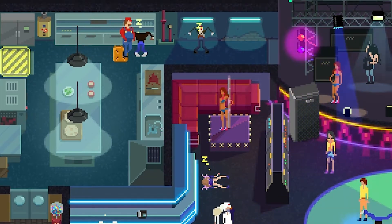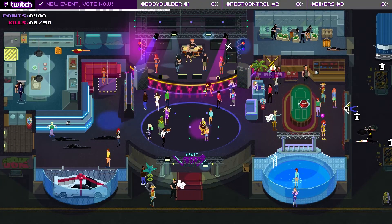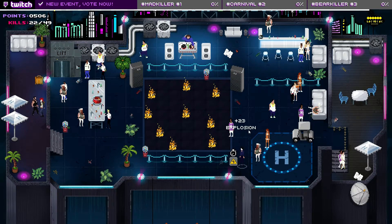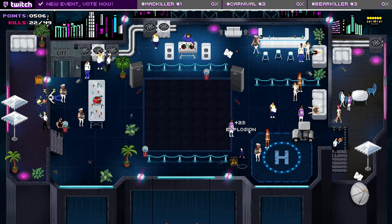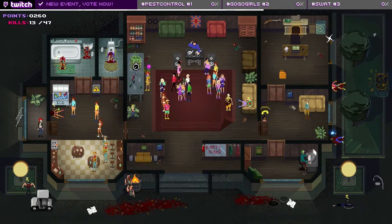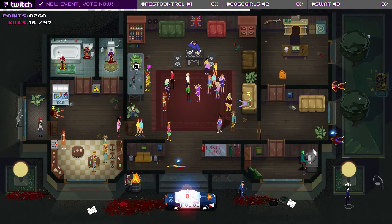Unfortunately, the difficulty of those levels is very poorly balanced. While I had a lot of issues finishing off the third party, the casino, the fourth party on the rooftop was just a piece of cake, as you are able to electrocute already half of the people on the dance floor. The more difficult stages are also very subject to the random generation, as a lot of the randomly generated hazards and items are simply not good enough for you to finish the job, and so you often have to hope for random generation that plays into your favor.